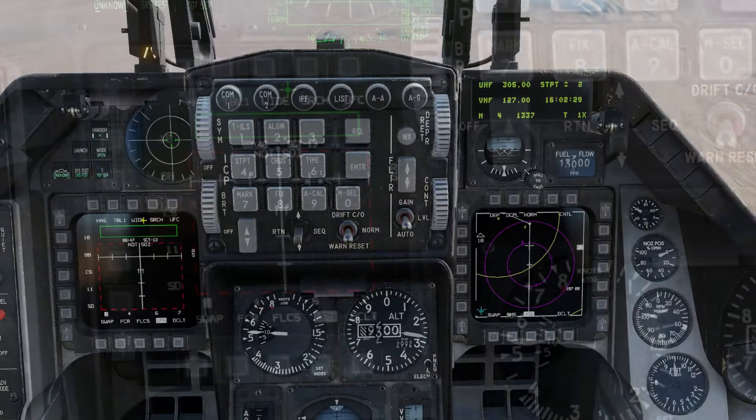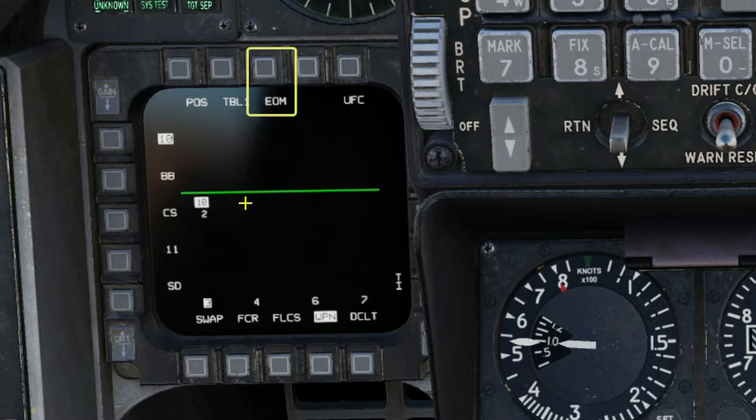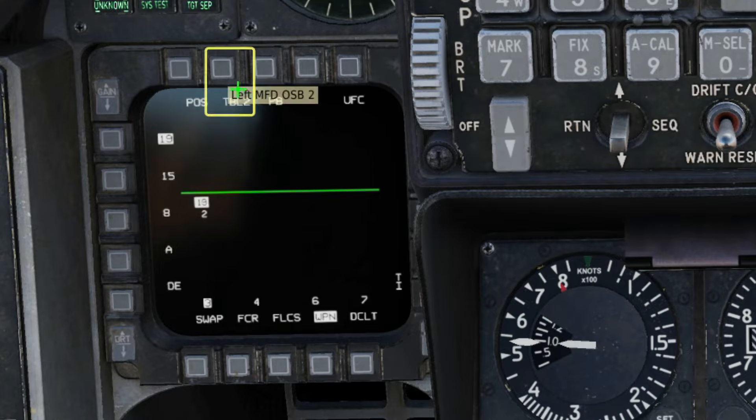On the weapon page you can see we're currently in HAV mode, or HARM as sensor. We're going to go into POS, positional mode. Now we'll cycle through our sub modes until we get to PB, or pre-briefed. The HARM will fire at the currently selected waypoint 2, but expecting to see an SA-10 radar. Let's change that.